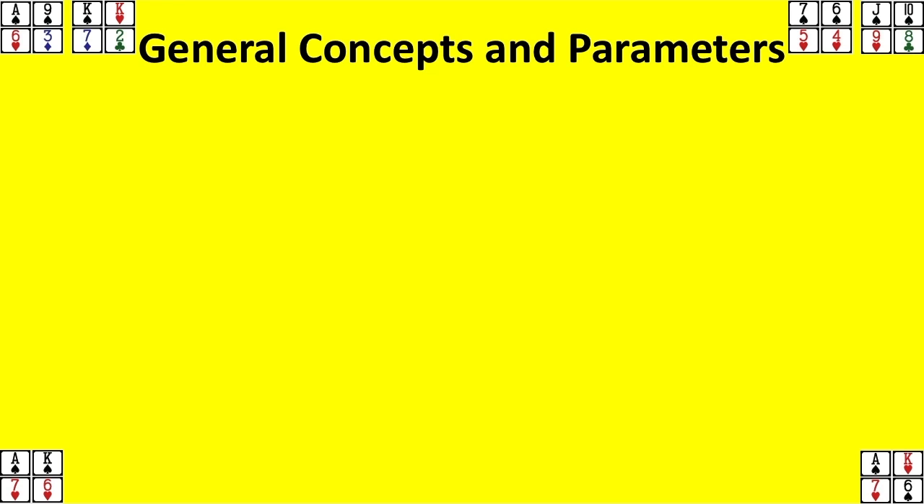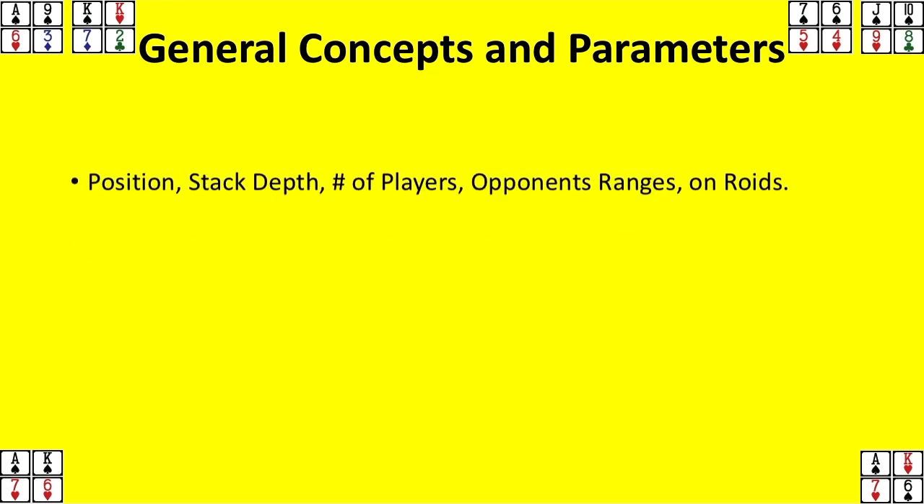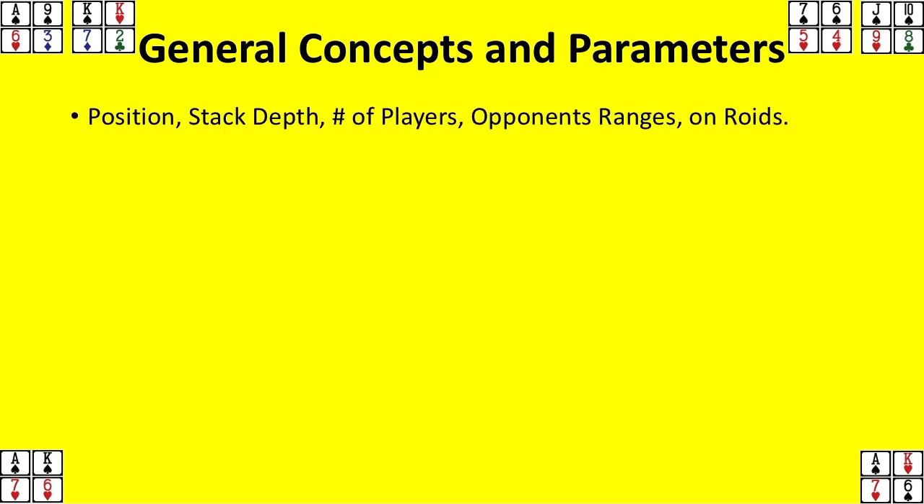A few general concepts and parameters. The games I've been playing in have been deep-stacked with a lot of action, so they go multi-way. The general concepts from my previous video still apply: position being more important, stack depth being more important. And in PLO, you particularly have to worry about the shortest stack, because you have to worry about reopening the action and charging more draws.